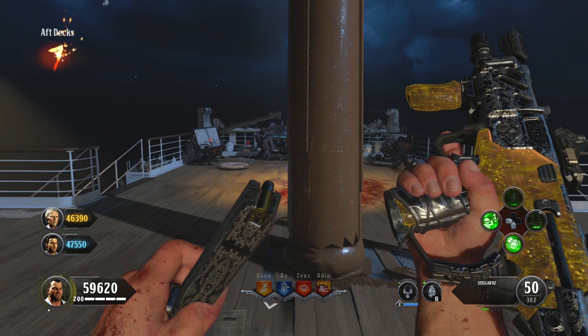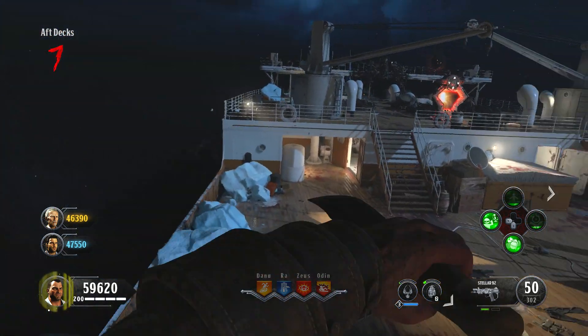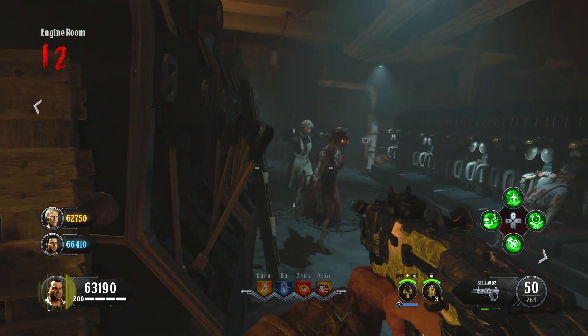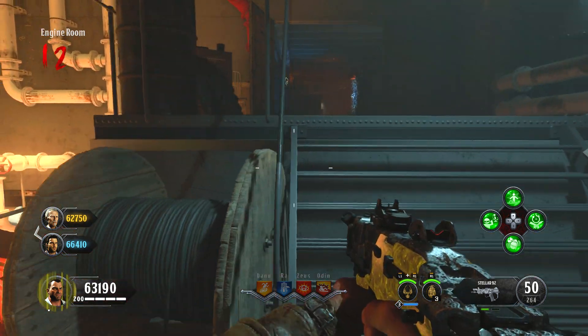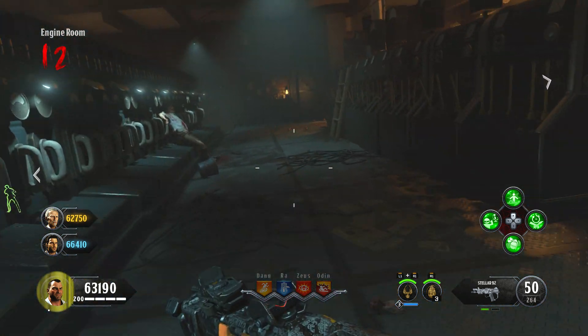Moving on to step two: the player who went down underneath the map needs to make sure that at the end of this round their specialist is ready, along with everyone else's, and leveled up to three. You then want to make sure you have about seven zombies left, and split the zombies up so two people keep an eye on two to three zombies each.